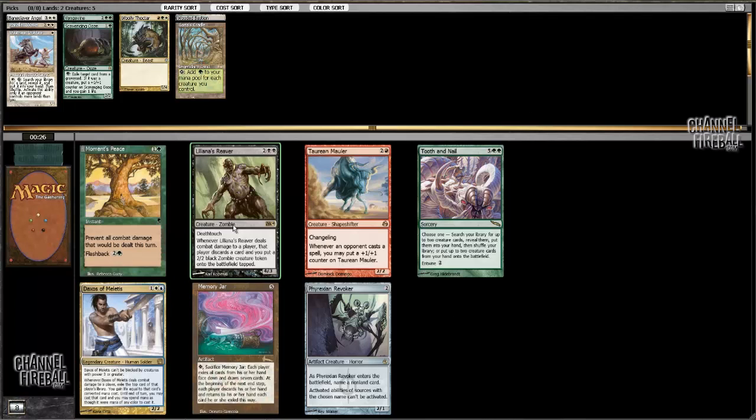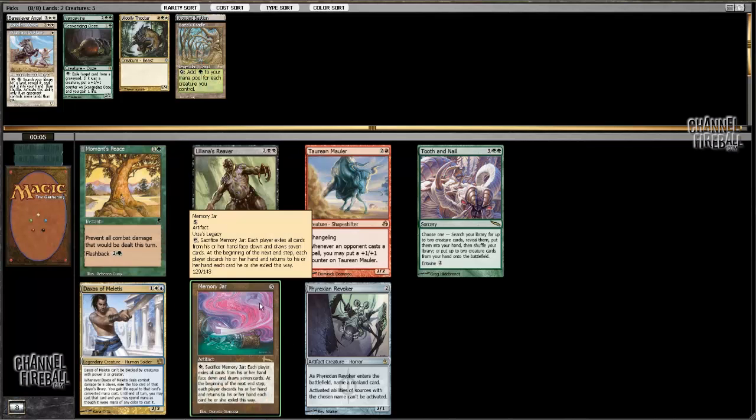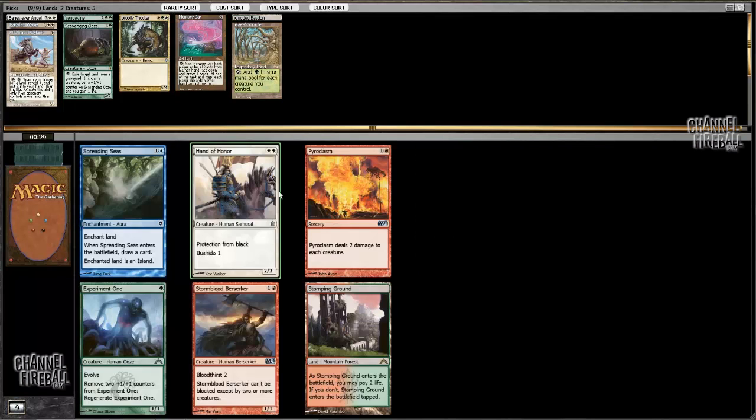Surprised to see both of these cards here. Both are good value creatures, although Liliana's Reaver is pretty iffy. I think maybe I have to take Tooth and Nail here... or Memory Jar. Memory Jar is even better with Cradle than Tooth and Nail. Yeah, never mind — I'm taking Memory Jar here. Memory Jar is the pick.